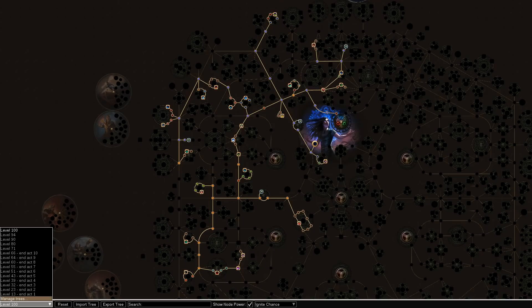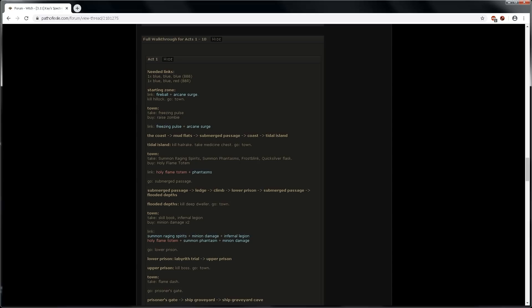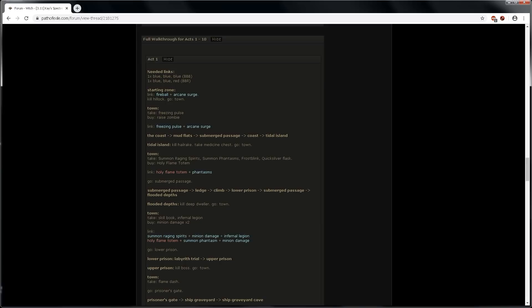I've included the leveling trees in the PoB Pastebin and the forum guide also has images you can download. In the leveling walkthrough I've noted where and when to get gems and also have a gem checklist for each act. It's too long to include in this video, so you'll need to visit the forum to read it.